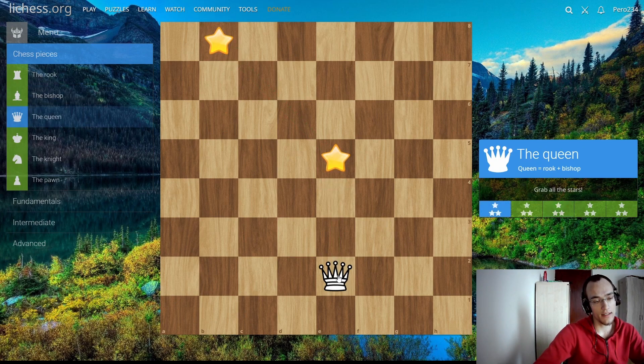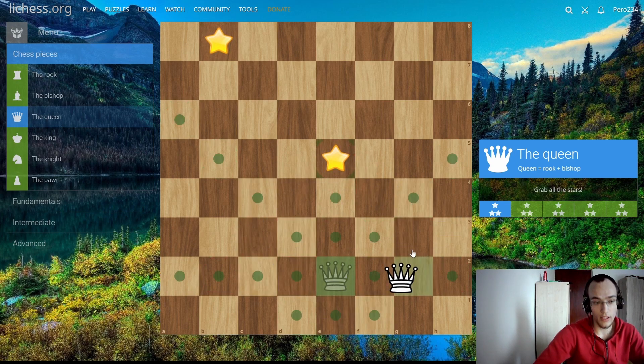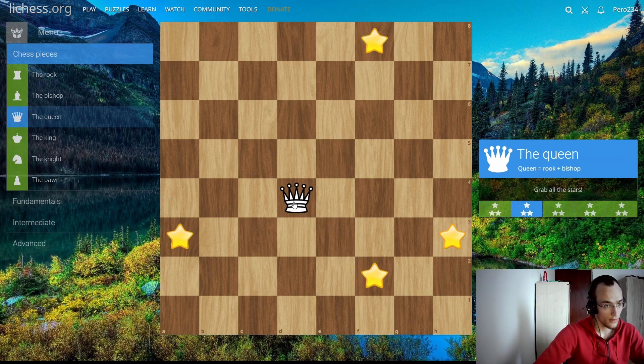Let's move on to the queen. The queen is basically a bishop and a rook combined. If this were a bishop, it could go to these diagonal squares; if it were a rook, it could go to all the straight squares. As you can see, the queen can go to all of those squares combined. We just go forward and then diagonally to take everything.